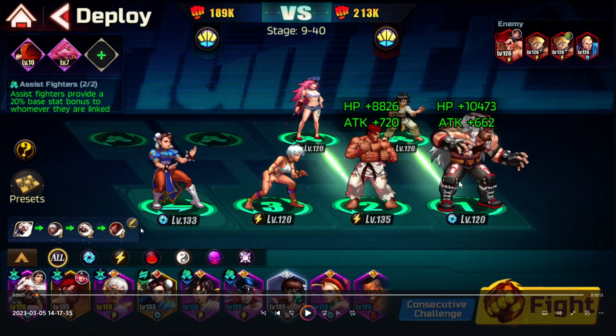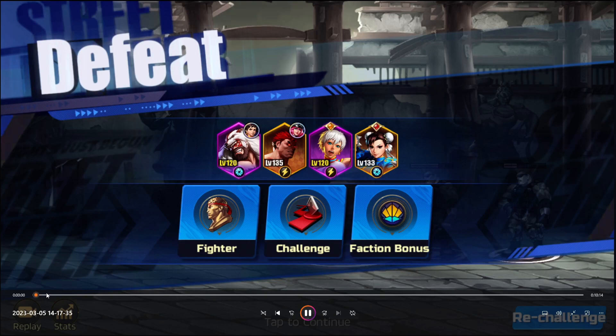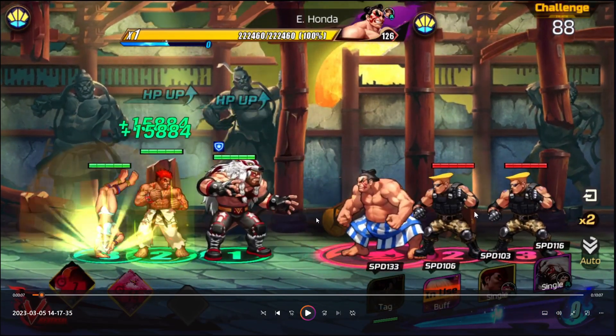First use Zangief, then Elena's buff, then Zangief Combo Two, then Med Ryu. You can switch between Lee, Med Ryu, and whoever you like. Med Ryu does crazy damage so it's nice to have him, but the crucial thing is Zangief Combo Two — and you'll see why.